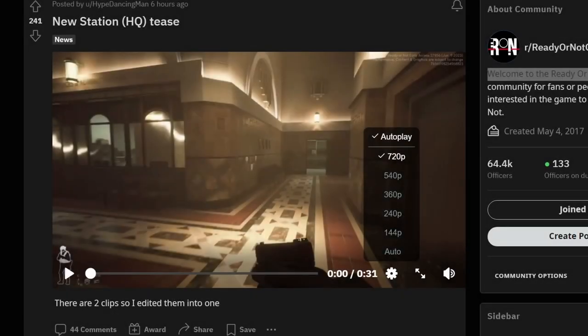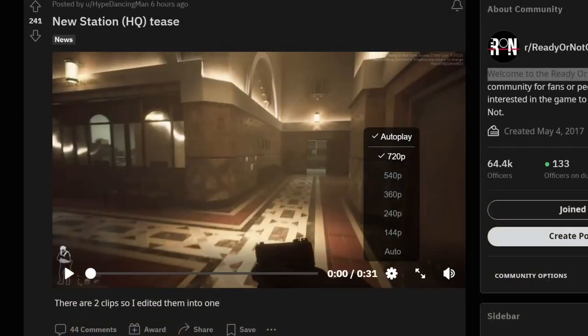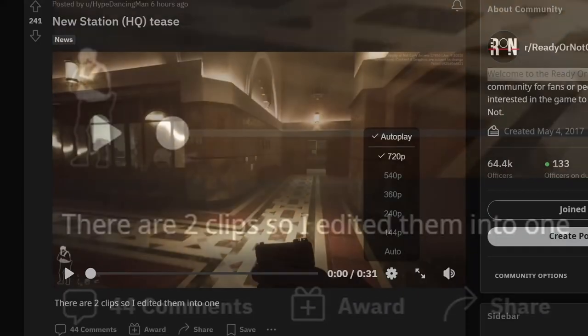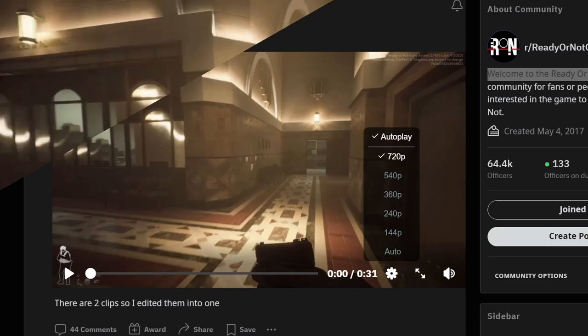What's up everybody, right back at it again with another video. Today we're going to be talking about the new station HQ teaser that was released — I believe in their Discord they released two of them, but somebody got them and combined them into one full clip. It's about 30 seconds so I'm just gonna let it play out for you and then we'll kind of go through it.